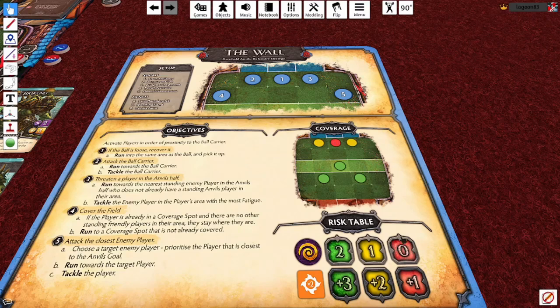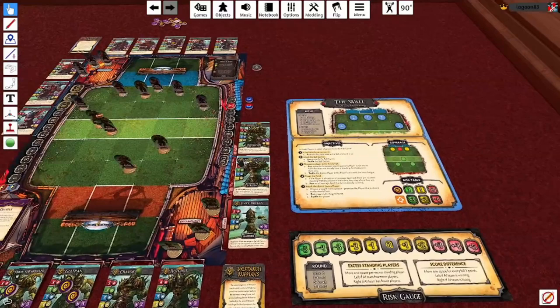If they're in a red spot directly in front of the gate, they always act as though the risk level is red. So it means that players in certain positions on the field will push themselves more, use the gambit dice more, because they're in a really vital position. Also, you always treat the enemy ball carrier as a red coverage spot, and that has a whole load of implications which you'll see when we play through the game.